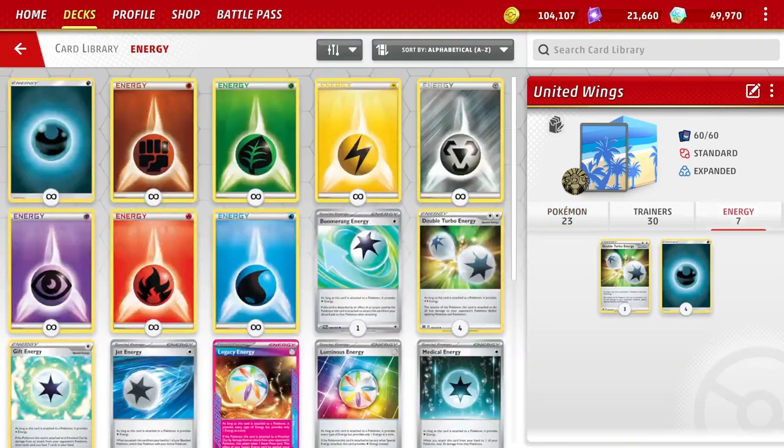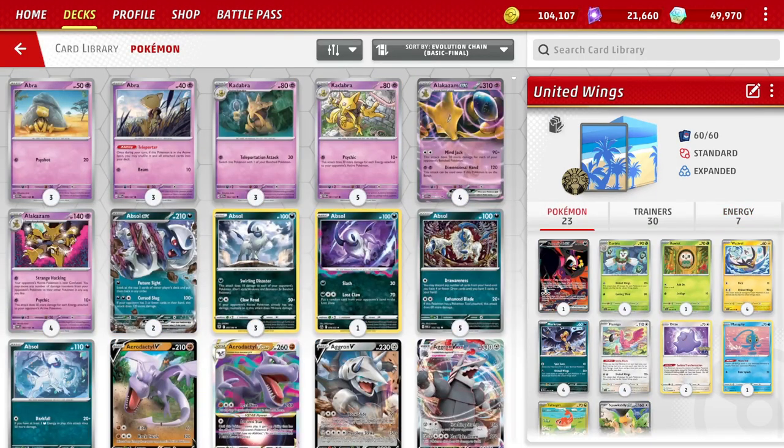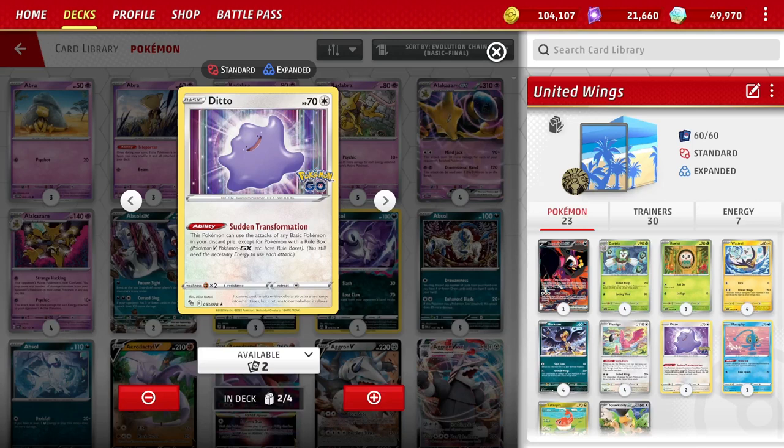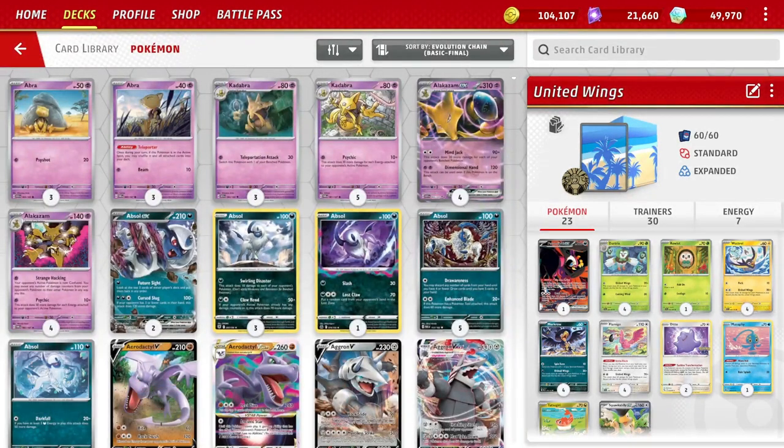Within the basic Pokemon attackers, we have the Wattroll and the Flamingo that both take two-color energies. We do play Double Turbo, but the Murkrow, which is also a good attacker, attacks for one Darkness Energy. Since we only play seven energies in the deck — four Darkness and three Double Turbo — we don't always have the energies in hand. By having Ditto, it allows us to use either type of energy as long as we have a copy in the discard pile. Besides the extra 20 damage, it gives us energy flexibility — a big plus to the deck.